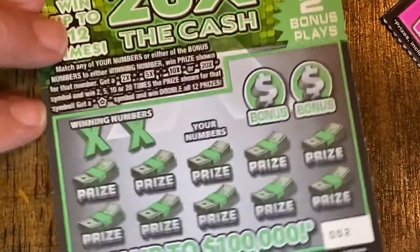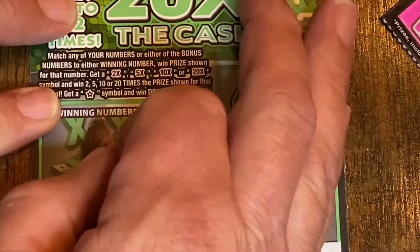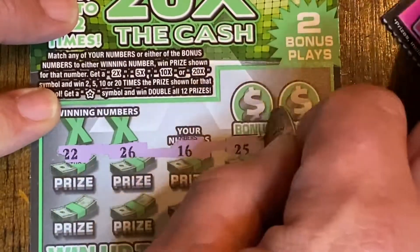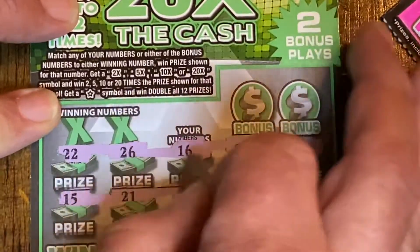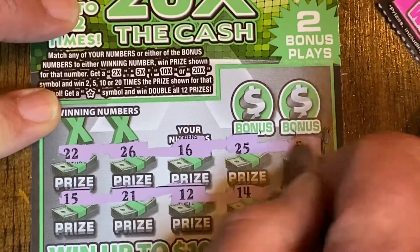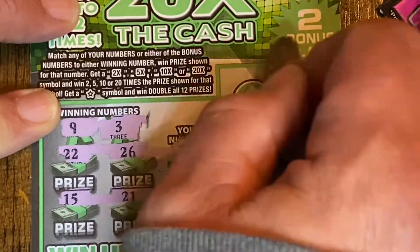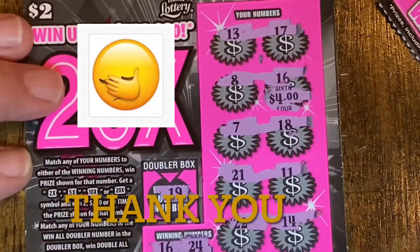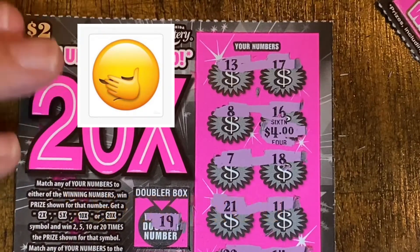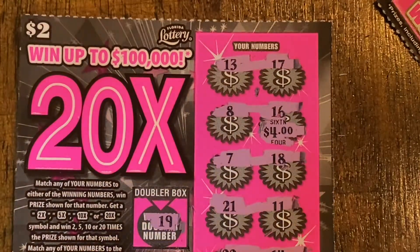Our last ticket is ticket 52. Let's see if we can get a win. Numbers: 22, 26, 16, 25, 8, 15, 21, 12, 14, 17, 9, and 3. Nope. That's a 13 and 27. Ouch. Well guys, $21 in and all we got is $4 back today. Please comment, like, subscribe, share with your friends, and we'll see you next time.